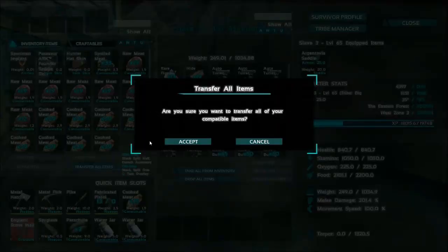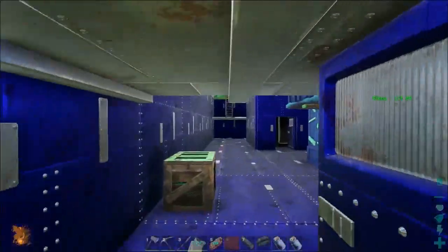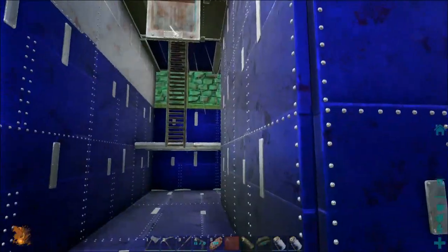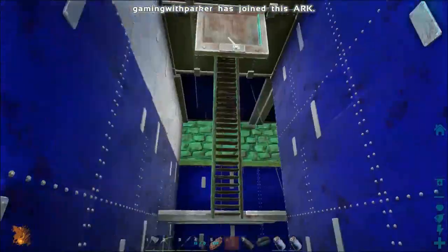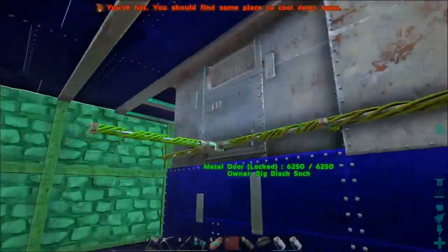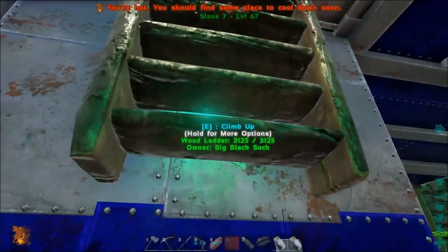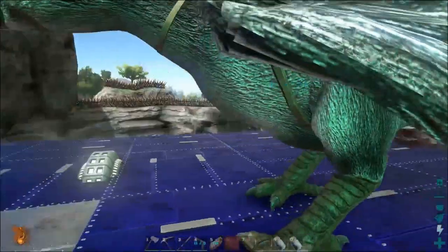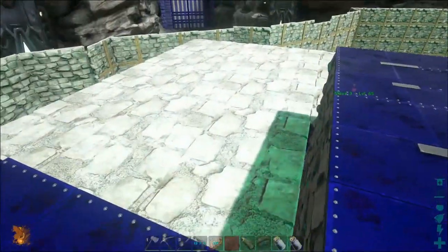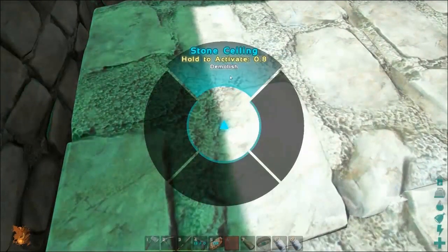The meat is put somewhere safe. The contents of the vault are confirmed emptied. Something is still lagging, which is annoying. They debate whether to move the vault now or keep it to store metal while destroying walls — ultimately deciding to keep it for now and work from the inside.